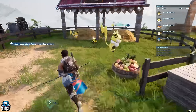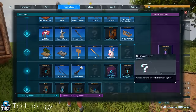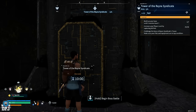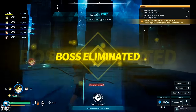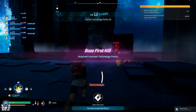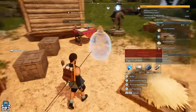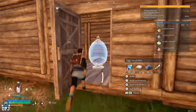Now you have to hatch the egg. To do this you need the egg incubator. To unlock this you need ancient technology points, which you can get upon defeating powerful enemies — these consist of world bosses and trainer bosses. Upon unlocking the egg incubator, you now need to craft it, which requires ancient civilization parts.